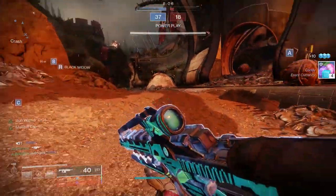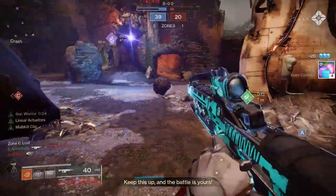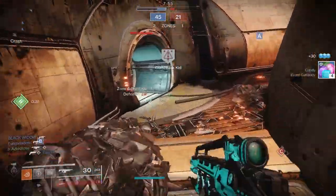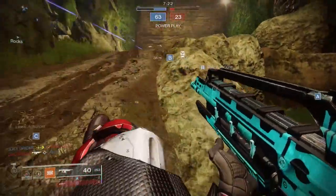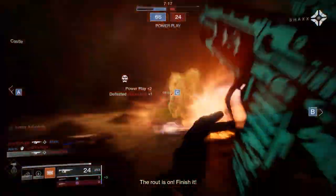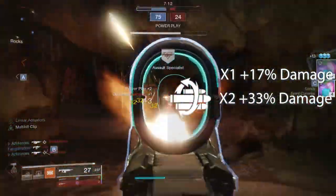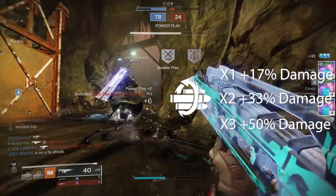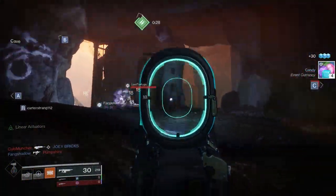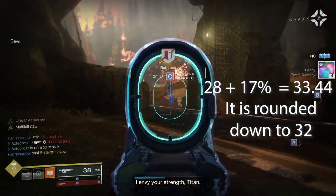One beautiful thing about Multi-Kill Clip — you can immediately proc it. You don't have to time yourself on your reloads. With Kill Clip, you get a kill and reload, but if you get a kill too fast you have to wait a second before reloading, and sometimes you mess up your timing and lose Kill Clip. Multi-Kill Clip has the ease of use of a Gazelle. You can immediately reload, and upon reloading at just one stack you get a 17% increase in damage. Two stacks is 33%, matching Kill Clip. Three stacks caps out at 50% extra damage. This buff also applies in PvP.